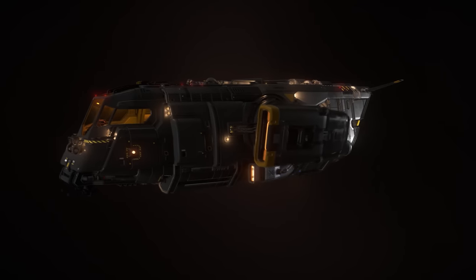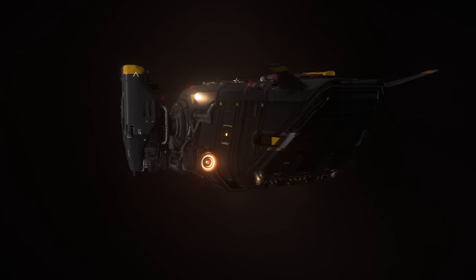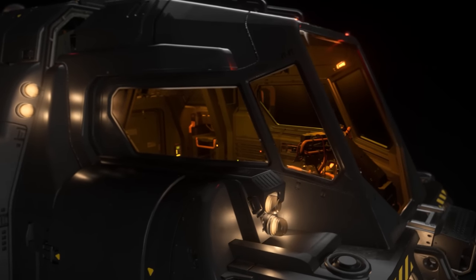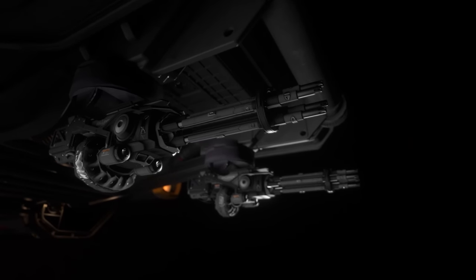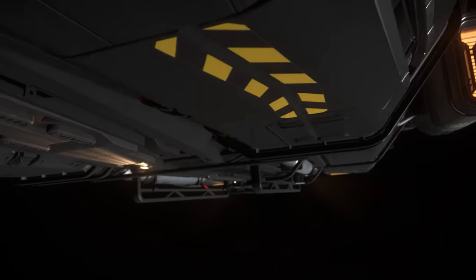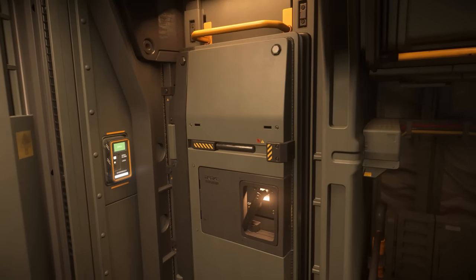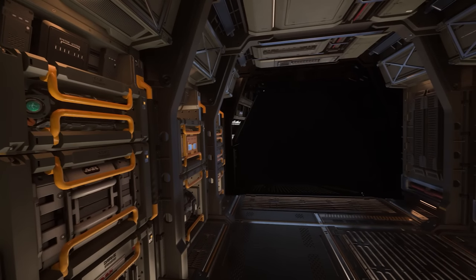Cloud Imperium devs compared the ship to a mini Cutlass, but really a better comparison is that it's a cheap alternative to the Consolidated Outland Nomad. Tech specs-wise, it's got two size 2 weapon hardpoints that come with two size 1 gimballed bulldogs as standard, though its media and ship matrix says it comes with ballistic gatlings — it doesn't, not at the moment anyway. It has a selection of size 1 components with two fuel and two quantum fuel tanks, giving it a bit of range. It's got four size 1 missiles across two size 2 missile racks, so its armaments leave a lot to be desired, even compared to other starter ships.